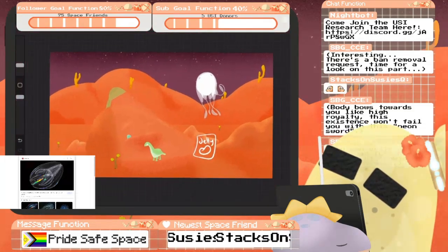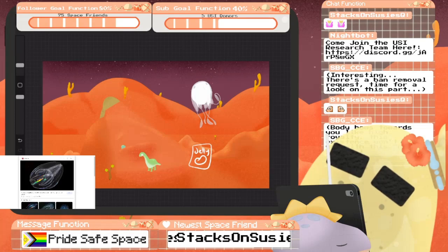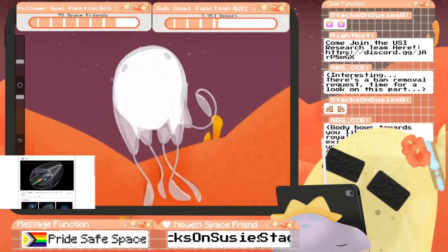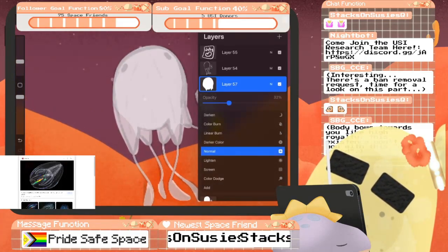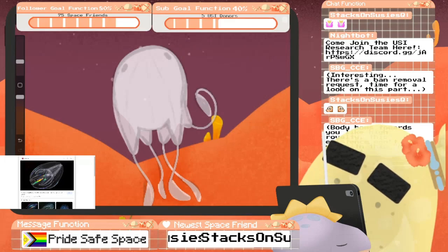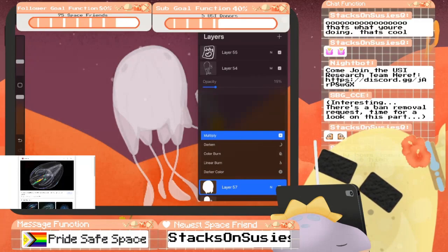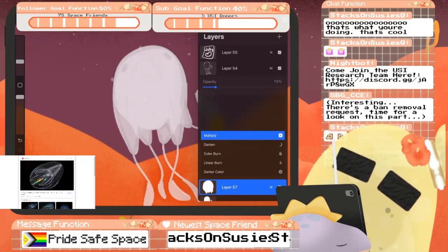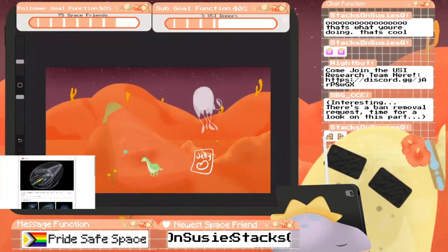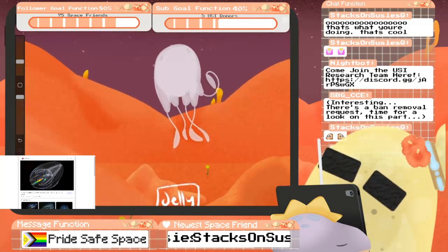We're doing atrium decorations today, so my atrium which is in the background of all my streams is kind of naked right now. Feel free to drop in suggestions — it could be anything. So far we've got a bag of jelly beans, and we're working on our clear gelatinous friend here that can help people breathe in hostile environments.